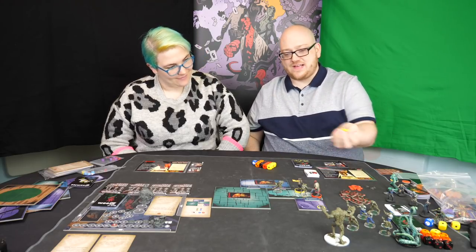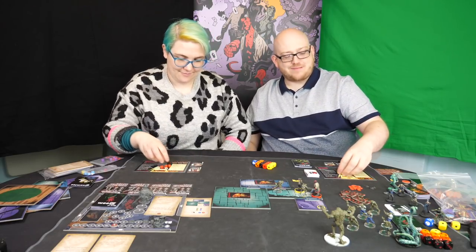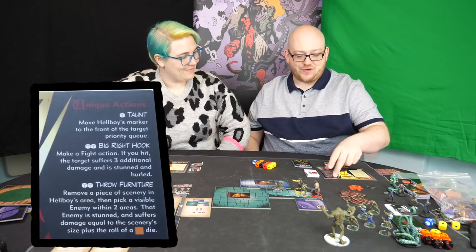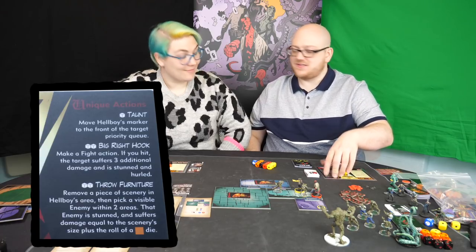Each agent in the agent phase has three actions represented by these cubes, and you can spend them in any order you like. Generally each one lets you do an action, but each agent has a set of unique actions, some of which take two or sometimes even three cubes to do.